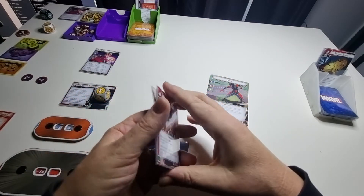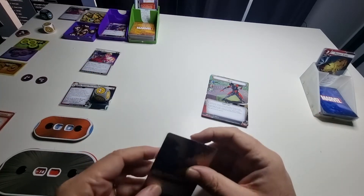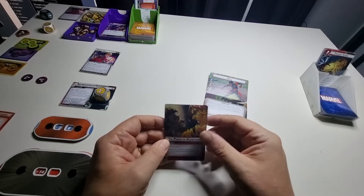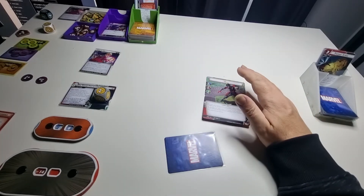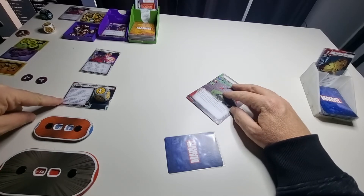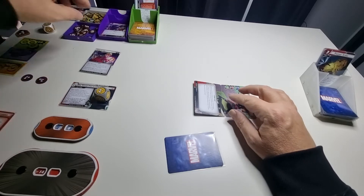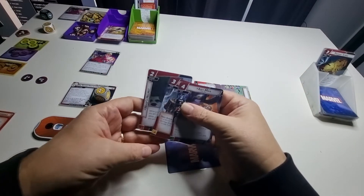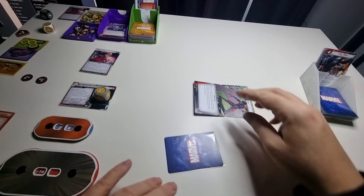Attacking could be really bad with the collection mechanic. I haven't used any action yet. There's an action on the scheme: exhaust my hero or spend two resources to discard one card from the Collector. I'll use that and just put Ant-Man in there.